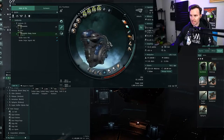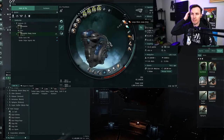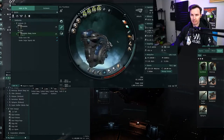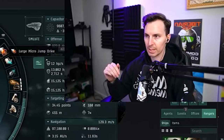Looking at the mid slots: we have a micro jump drive, and we're going to use this similar to how marauders operate. If enemies get too close or you've got too much pressure, you can pop away. This will jump you 100 kilometers in the direction you're facing, and then you can deploy your sniper drones and keep wailing on them. We also have a standard afterburner — the align time is almost 12 seconds on this ship, so one pulse of this when warping speeds up your align and warp time significantly.